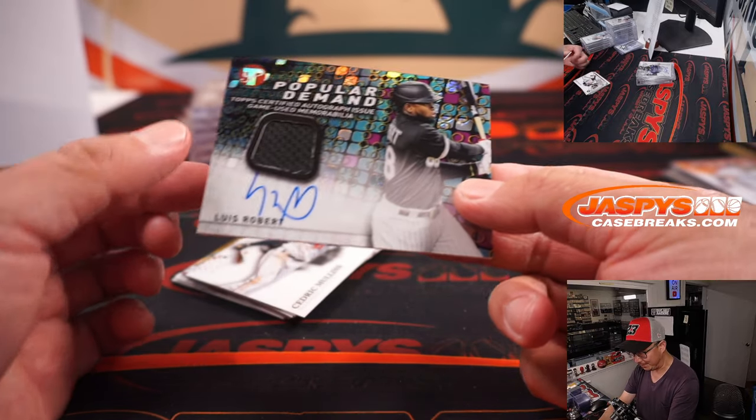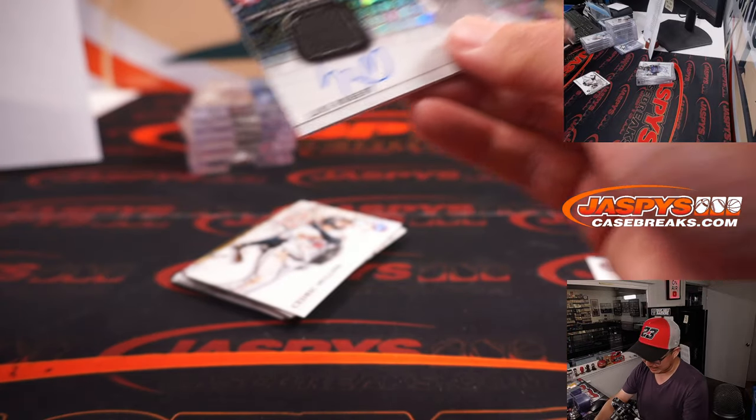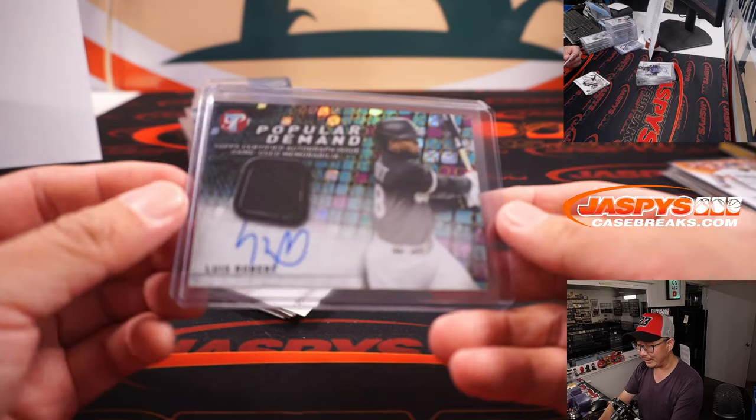There's a nice Luis Robert, by popular demand, for John Rubner and the White Sox. We were at the National, which was in Atlantic City, as most of you know.